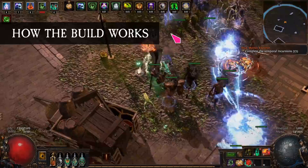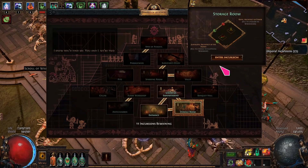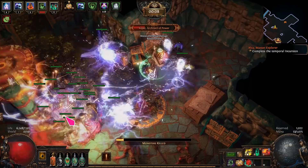As a summoner, your minions do all the hard work. And as a spectre summoner, the main damage dealers are the spectres of monsters that you have killed. The base build is very flexible and you can change spectres by swapping a few gems. The recommended spectres are: 1. Solar Guard, which is fire based, has good damage and high amount of life. It is found in Act 8's Solaris Temple.